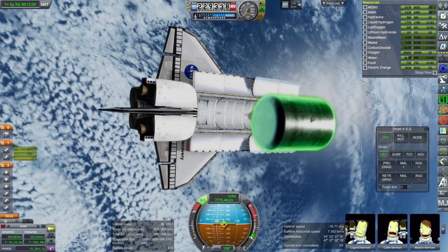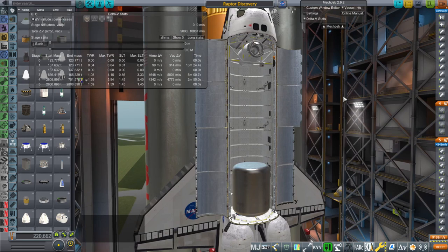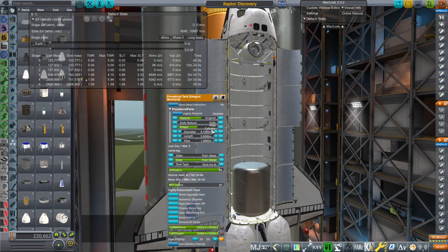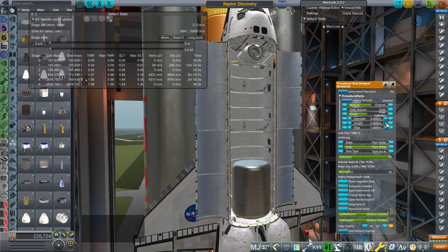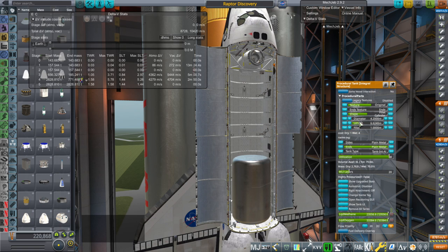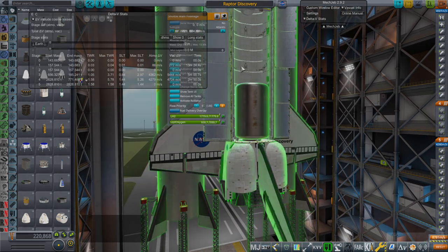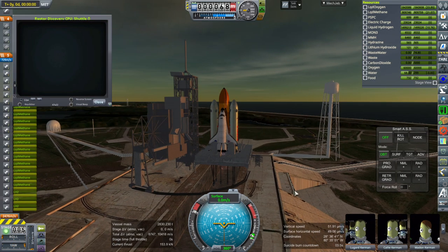We lose about 600 meters per second of delta-v, though it's a little more complicated because we're also reducing our sea-level thrust-to-weight ratio, which hurts too. 70 tons — that's a lot — let's try it. There's also a whole other topic about whether the shuttle's bay was constructed to handle 70 tons and whether it would need to be structurally heavier in that case, but okay, here we go — 70 tons.